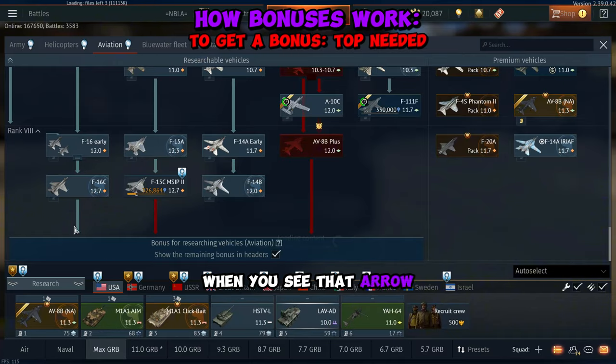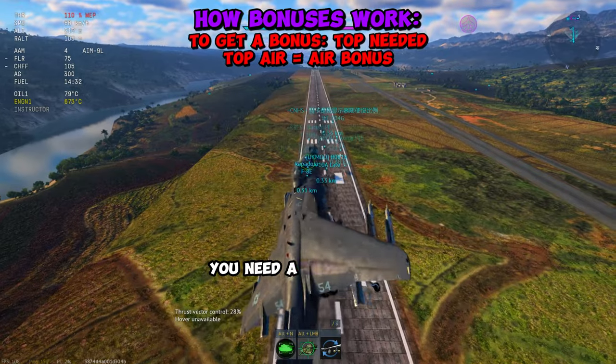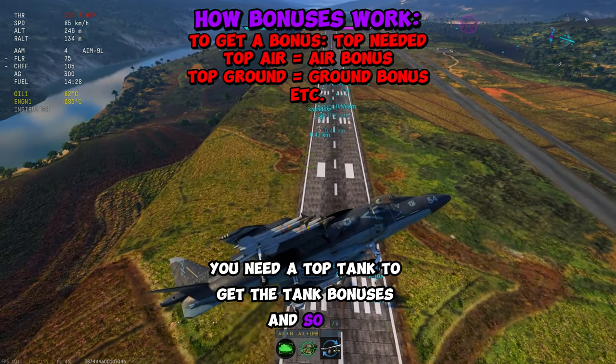You'll know it's a top vehicle when you see that arrow going down to nothing. You need a top air vehicle to get the air bonuses, you need a top tank to get the tank bonuses, and so on.